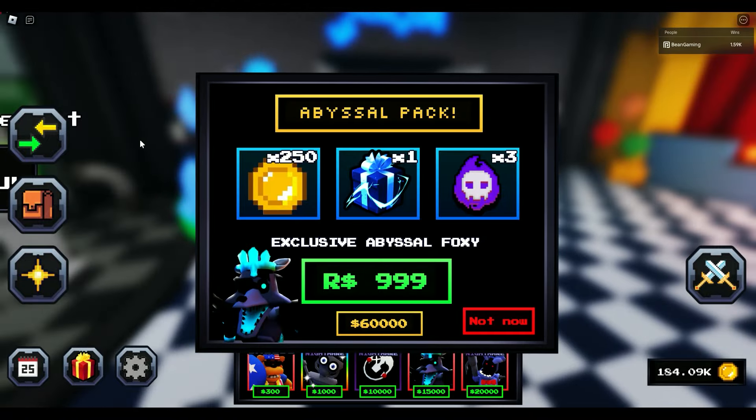Look at all those diamonds. The abysmal pack and the exclusive abysmal Foxy for 999 Robux or 50,000 coins. I did buy one, and whenever you buy one with coins, the price does jump up by 10k coins. I just had enough to make it, so that's really cool. You get the 250 coins, which is okay. Three souls left, but you get the abysmal present. I would encourage you, if you don't have the 50k coins, probably try and grind for it.